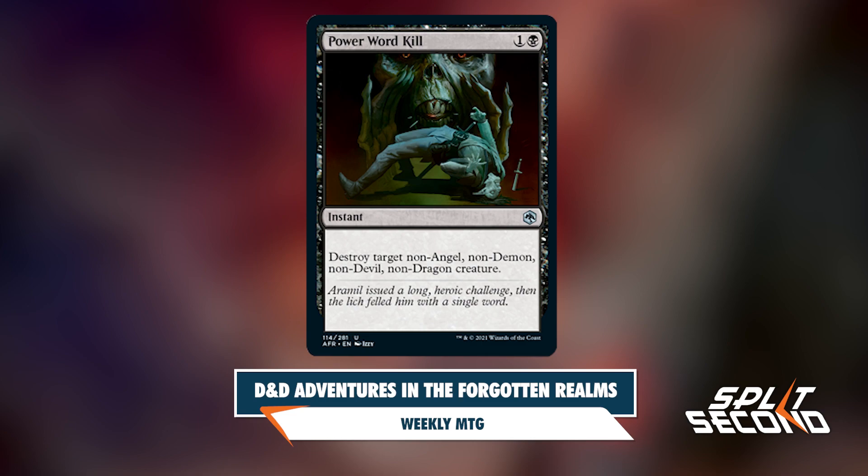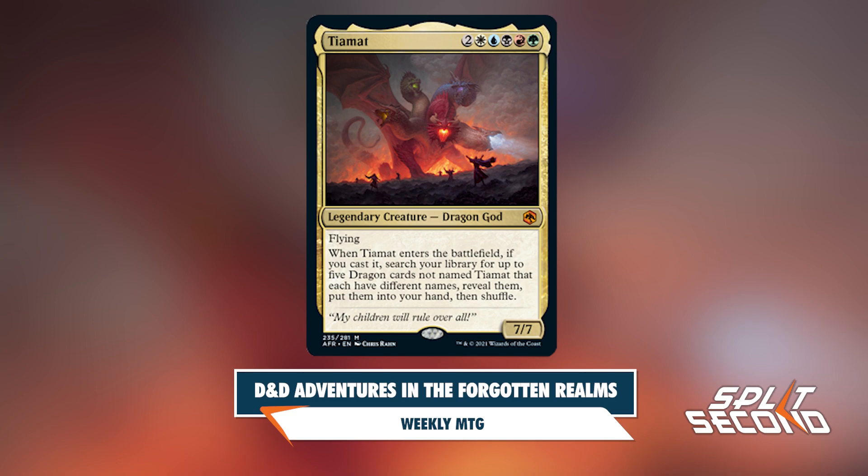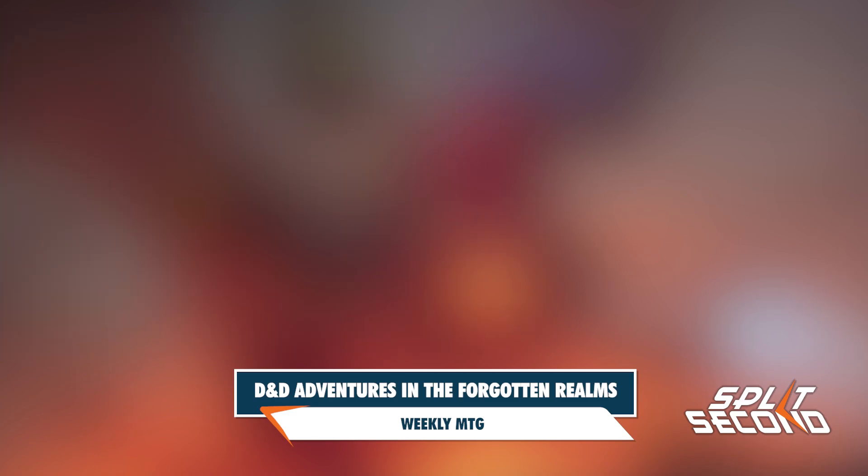The creature type Halfling is also being introduced to Magic for the first time, as shown on Prosperous Innkeeper. It wouldn't be Dungeons and Dragons without some of the title creatures, and they picked a big one to show off: Tiamat. In DND lore, Tiamat is the queen of evil dragons with five heads of different colors representing each of the chromatic dragon types — white, blue, black, red, and green. Sounds pretty familiar.